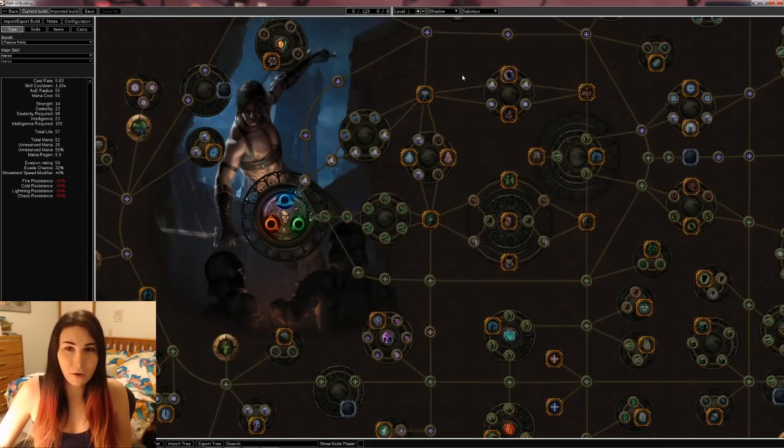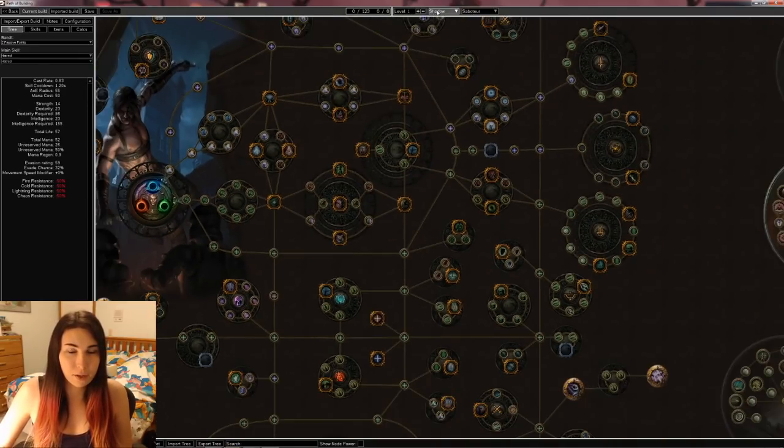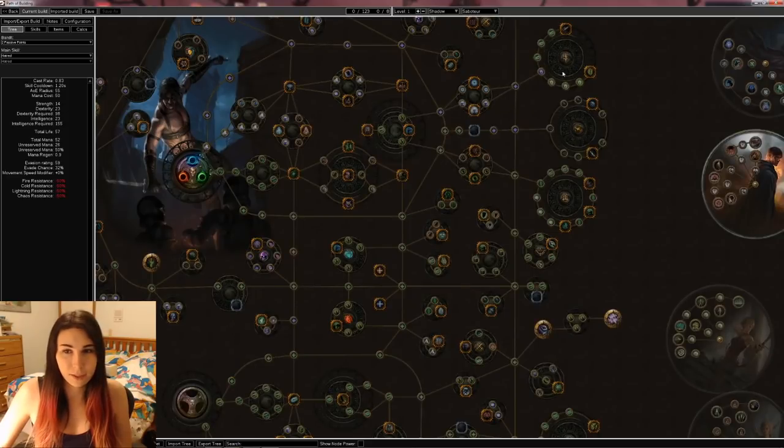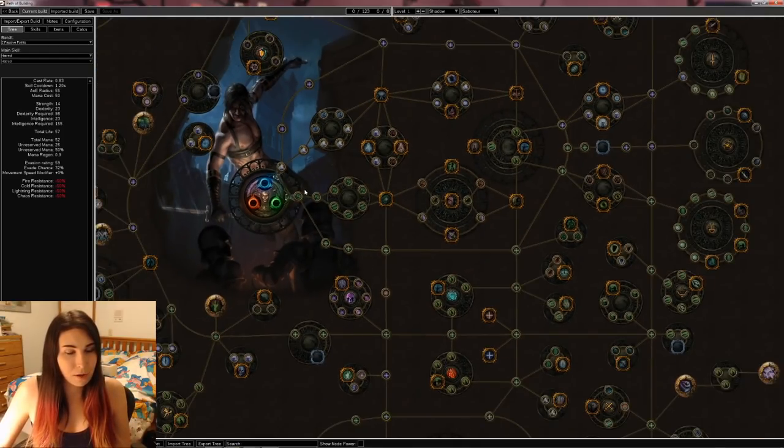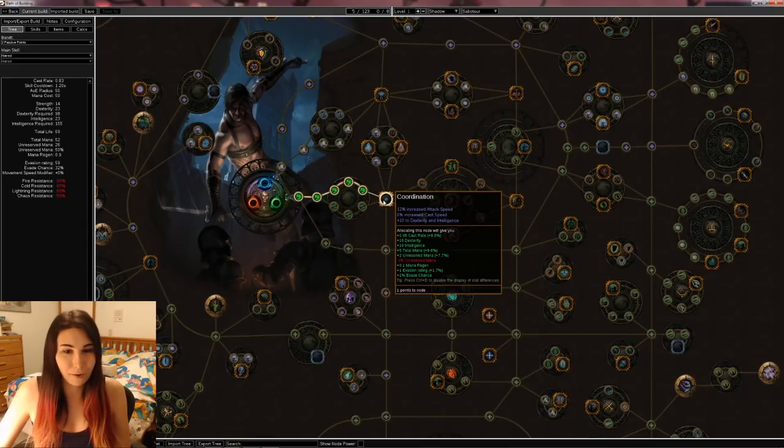So I'm picking Shadow Saboteur as my starting character and ascendancy, just because it's very easy to use with mines and I still think it's one of the best. It's a little bit more survivable, but you'll notice that this build is not going to be very tanky, so this is not going to be hardcore viable at all.